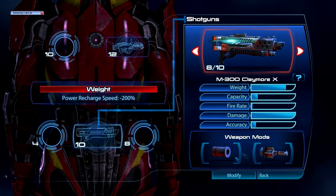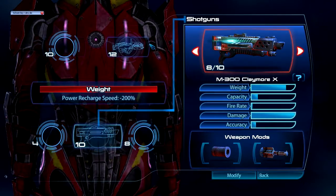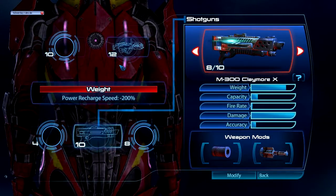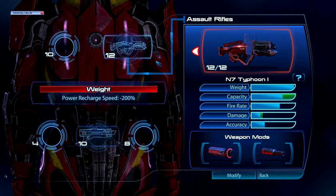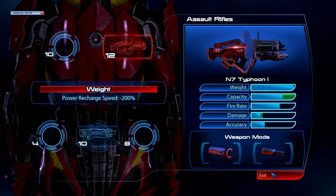I've got the Claymore 10, with a high-caliber barrel and the shredder mod. My reasoning behind these weapons: a heavy normally has a really big machine gun — the Typhoon is the heaviest assault rifle in the game, and the Claymore is the heaviest shotgun in the game. The Typhoon also has the largest possible magazine capacity in the game, made even better with the magazine upgrade. Another great thing about the Typhoon is it has a base bullet penetration of 0.25 meters, so it can go through Guardian shields — very useful against Cerberus, as you'll see in the gameplay footage.